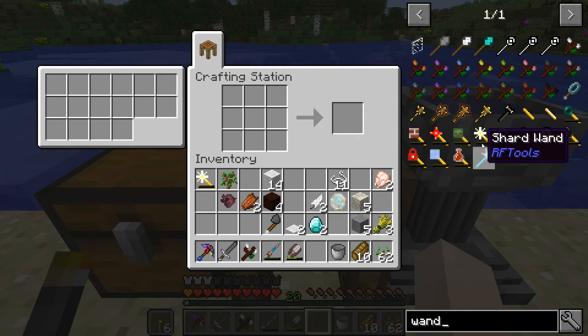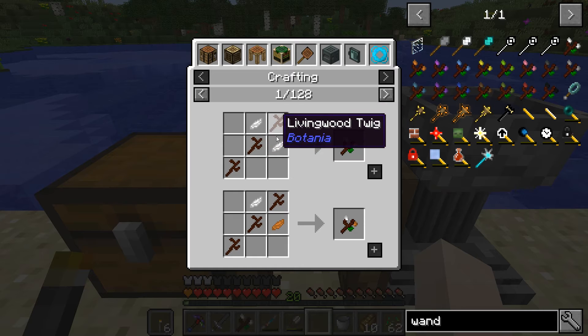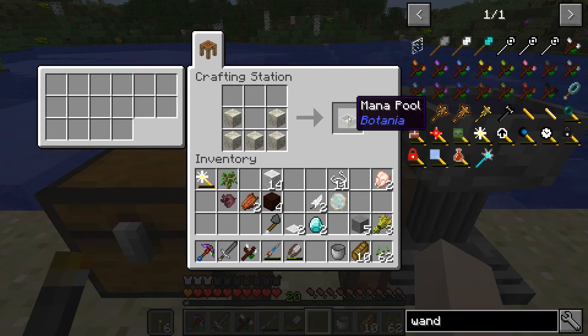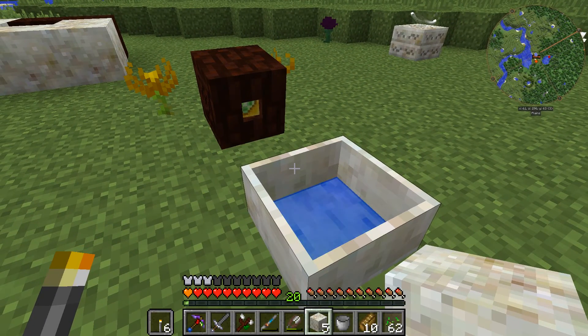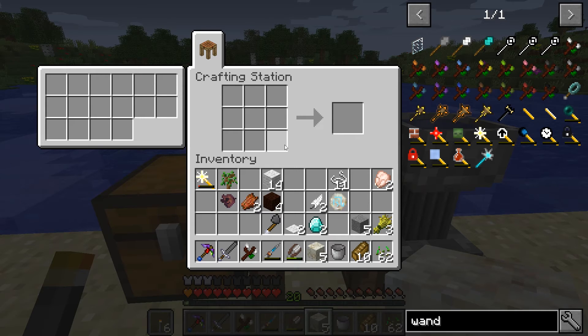The first thing you want to make is a wand of the forest. That's three sticks crafted from the living wood blocks along with two petals of any color — the colors are represented in the final item. This is sort of the wrench that helps you configure different things from Botania. The second thing you want to make is a mana pool, which is simply done with living rock in a boat-like shape. This is the battery that holds mana for Botania, where mana is the energy — sort of equivalent to RF — your capacitor, energy cell, however you want to call it for Botania.